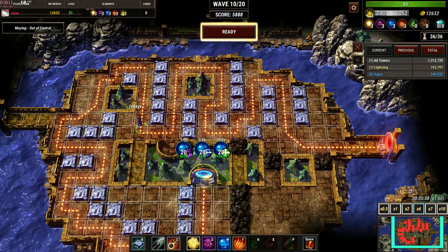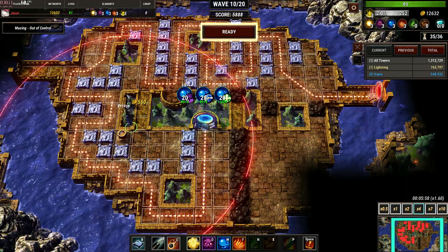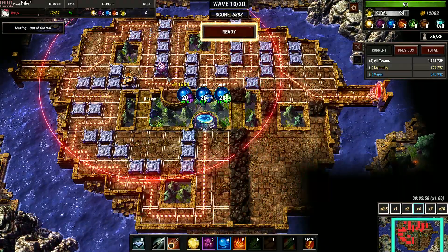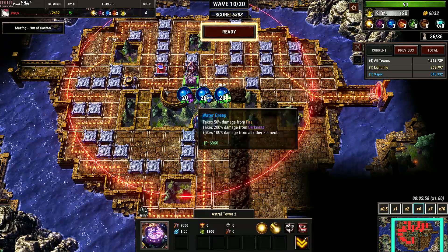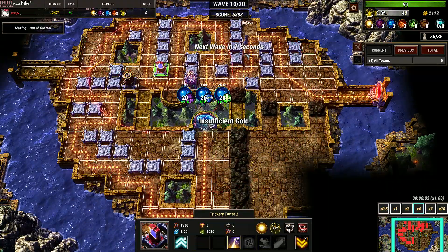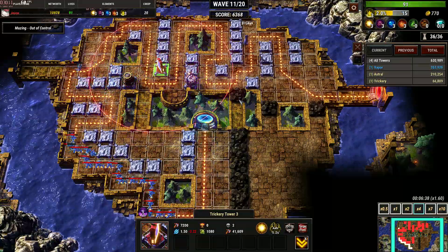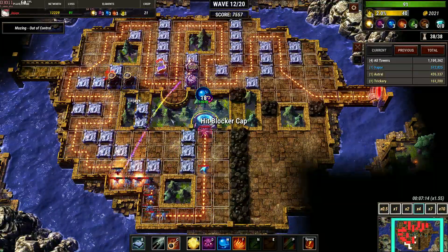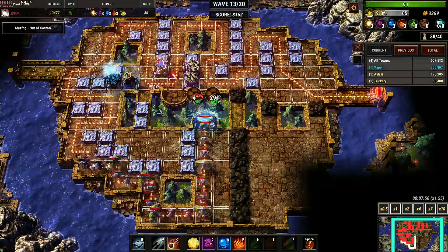Vapor, vapor, vapor. I guess this looks okay. It's like hitting the whole map — I'm like yeah, I think this is okay, this is fine. I think I want to build a second Vapor Tower here so it hits more stuff, to make sure it's covered.